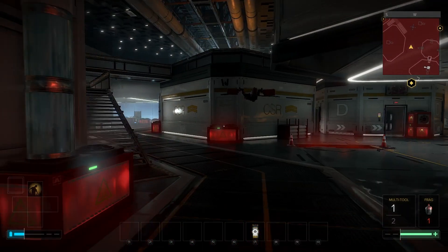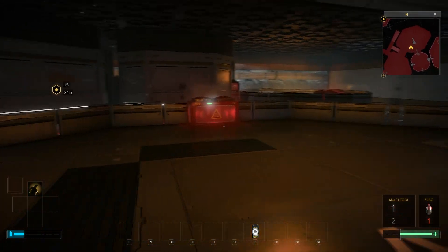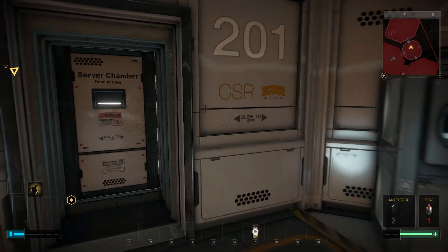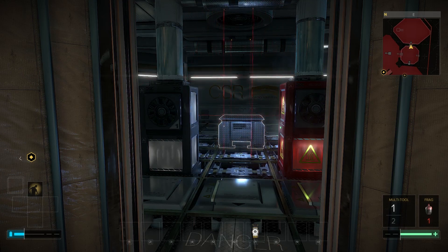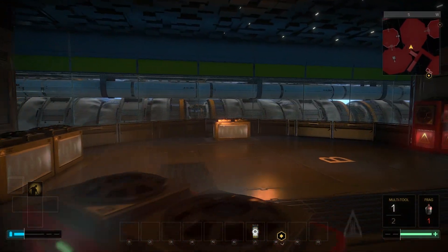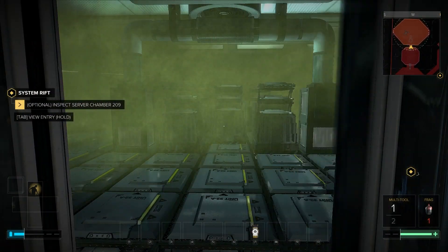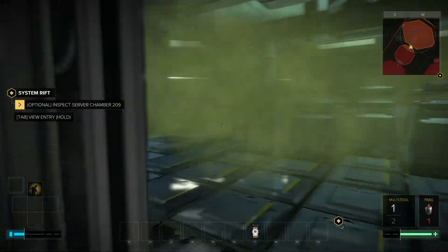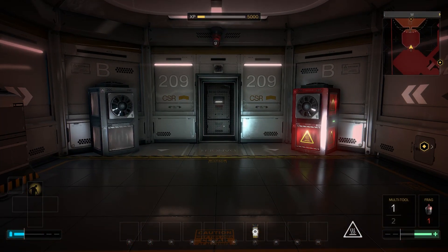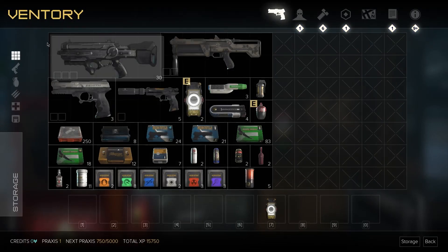We'll worry about upstairs after. There doesn't seem to be much terribly worthwhile on the ground floor. Room 201 is that way — it was 4 and 9 that we needed. That one's just got laser grids and whatnot, so we won't worry too much about that one for now. Room 209 — that was the optional one, yes? Gas. We've got no real way of dealing with gas. But we did just buy a bigger health bar, so maybe that will help us.